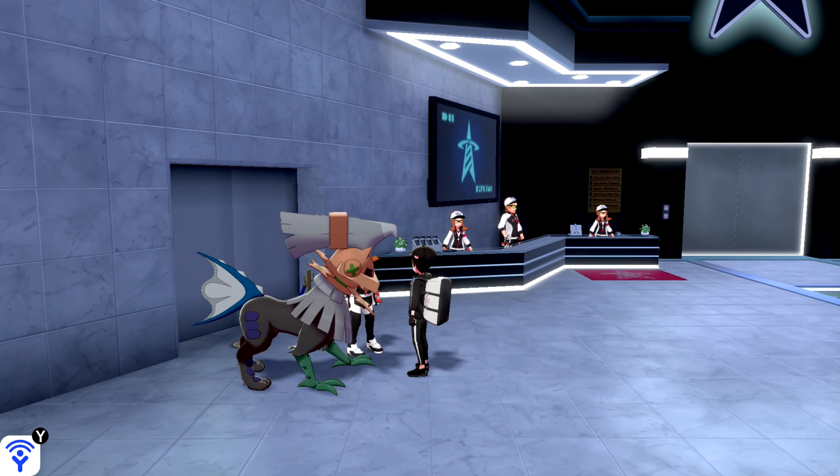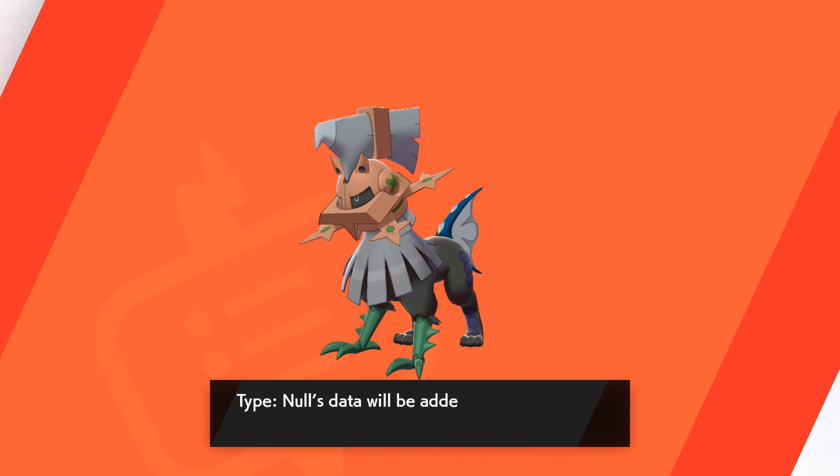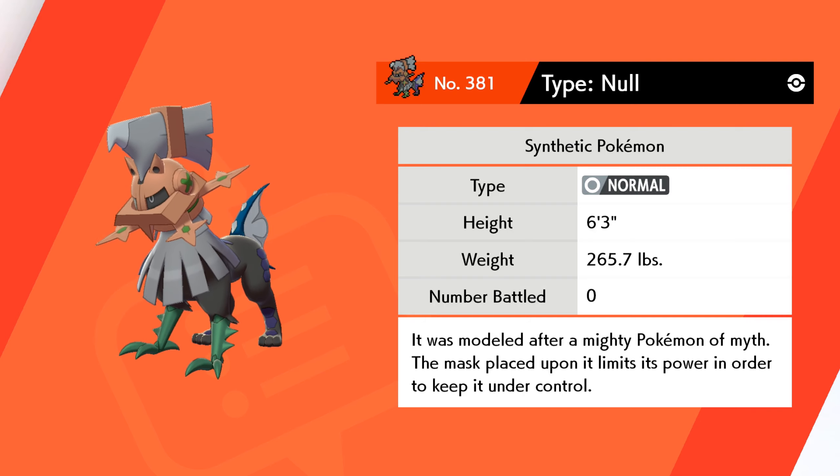When you enter the battle tower and look to the left, you'll find a League member of staff with a Type Null. After a short conversation she will give you the Type Null, and also give you all the Type Memories for when it evolves into Silvally as well.